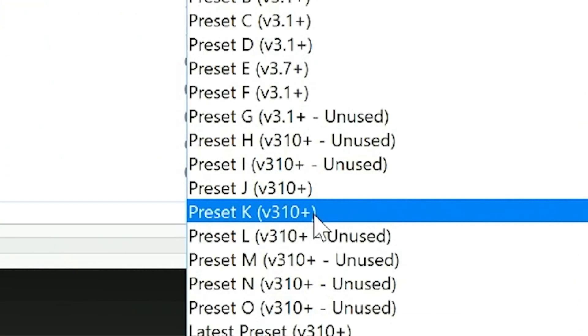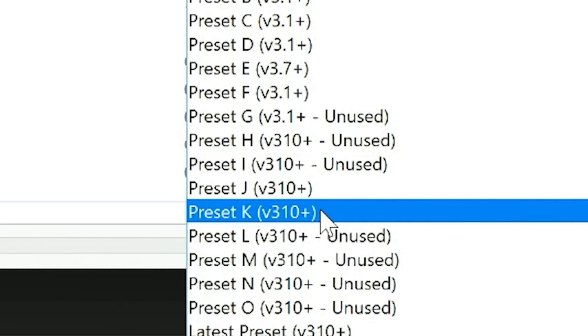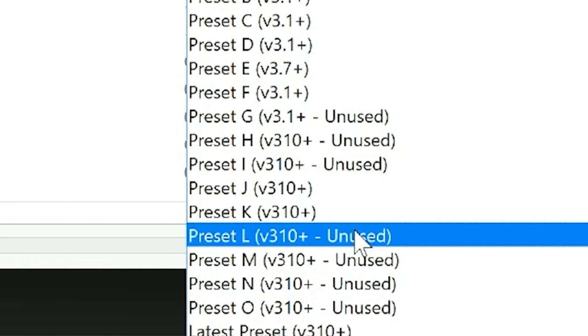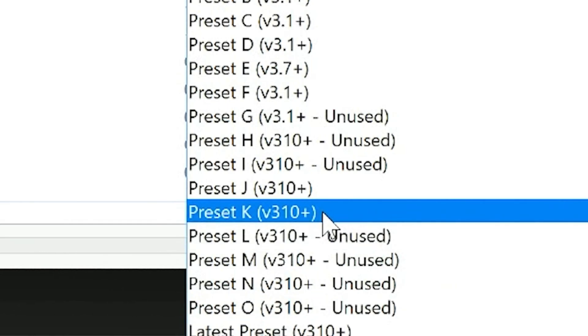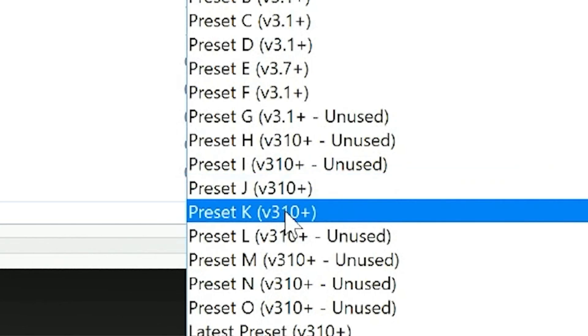Click on SR Preset and go down to Preset K. You'll see L, M, N, and O already there — don't worry about those, they're not in use. The main focus for DLSS 4 are presets J and K. FF7 Rebirth by default already came enabled with Preset J, but we can also set Preset K.